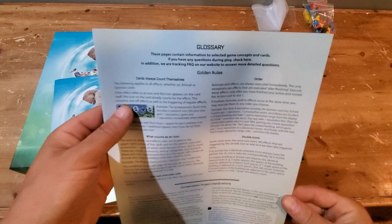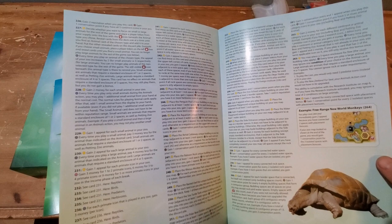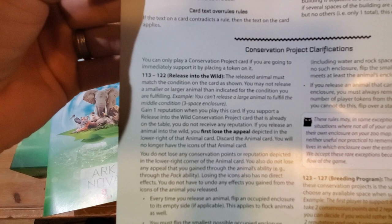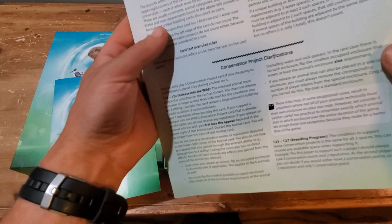It looks like a fairly succinct rulebook. There's a glossary, which is always nice for games to include — quick Cole's notes on different things that might come up. I also noticed a series of numbers that correspond to different card events. For example, cards 113 to 122 relate to Release into the Wild, and cards 123 to 127 cover the Breeding Program. This seems extremely helpful for conservation project and animal ability clarifications during gameplay.